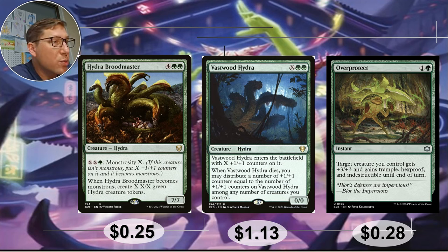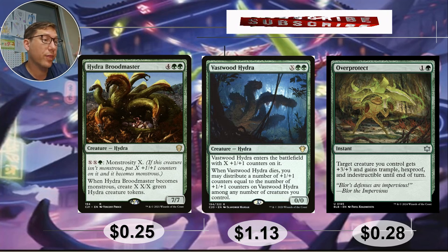Vast Wood Hydra — X green green. When it enters the battlefield, put X plus one plus one counters on it. Hydras love their plus one plus one counters, and when it dies you may distribute the number of plus one plus one counters equal to those on it to any number of target creatures. So this is going to come in with a whole pile, you proliferate and make the pile bigger, and then when it gets taken out you move all of those plus one plus one counters to any creatures however you want. Just very powerful.